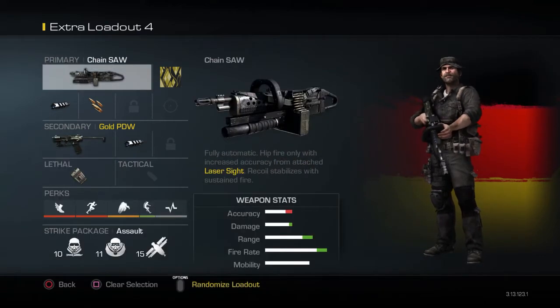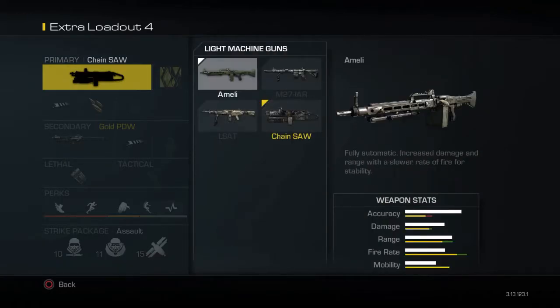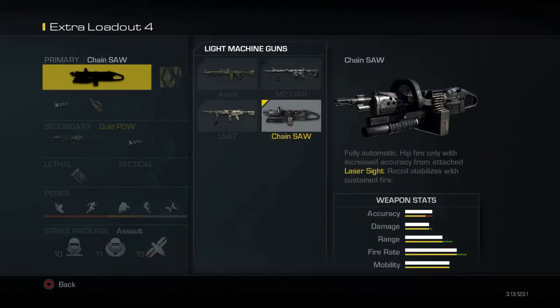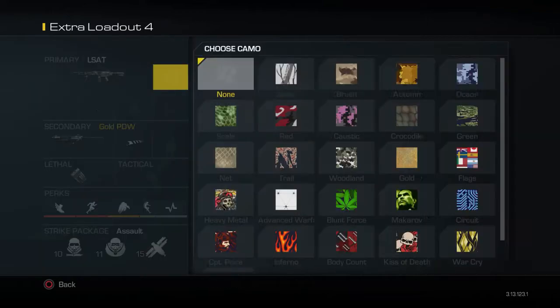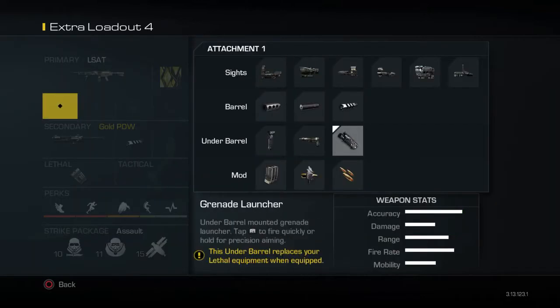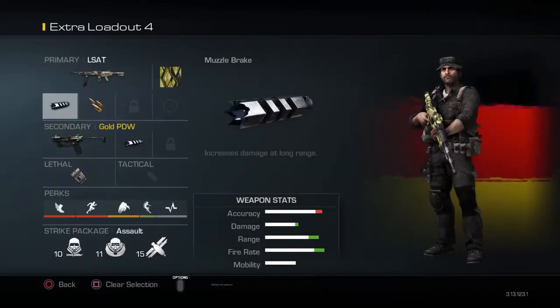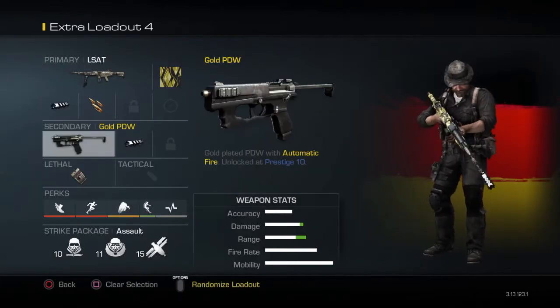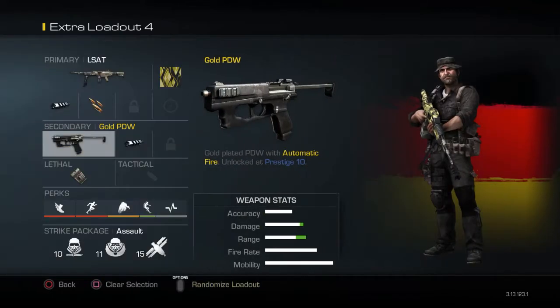For those who didn't watch that video, I'm just going to go over it again. For Primary, I would recommend a Light Machine Gun because of how much ammo it carries, so I'm just going to be using the LSAT in this video. You want to put some high damage perks like Muzzle Break and Rapid Fire. For Secondary, you want any secondary — I would recommend the Gold PDW because of how much damage it deals, and you want to put a Muzzle Break on it, again because of how much damage it deals.